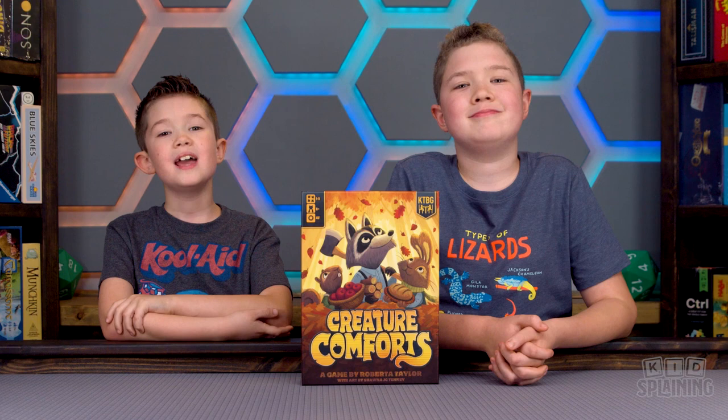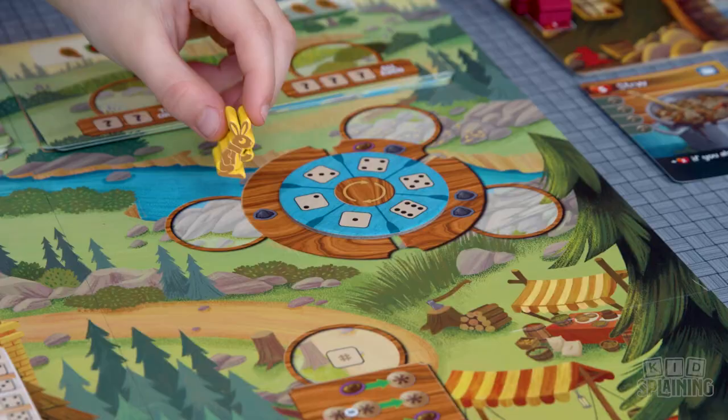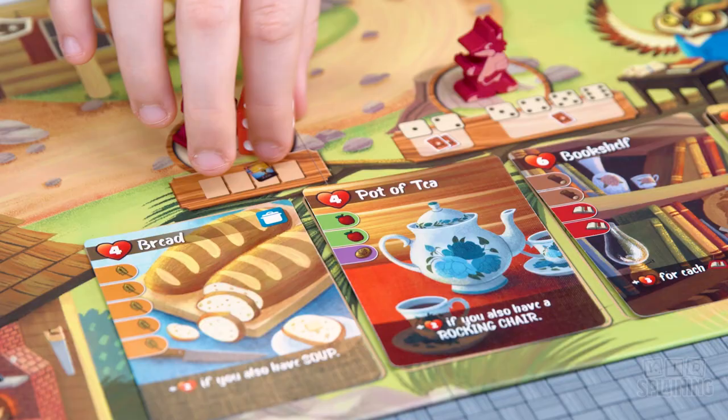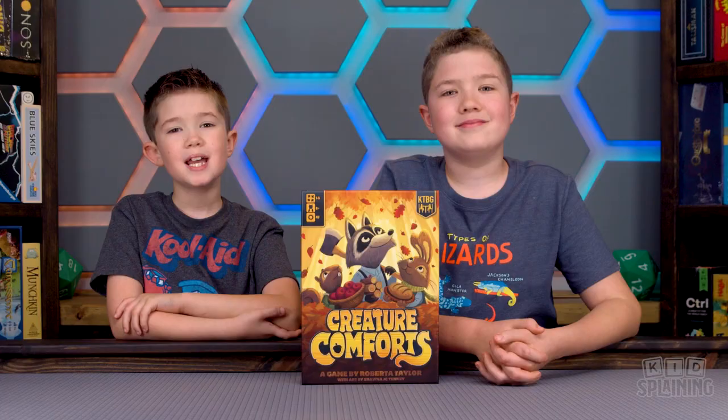In Creature Comforts, players take on the roles of woodland creatures preparing their cozy homes for the winter. The game takes place over multiple rounds, where players will be assigning workers to different areas of the board and using dice to collect resources that they can use to buy improvement and comfort cards, which will score them points. The player with the highest score at the end of the game wins!